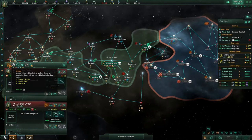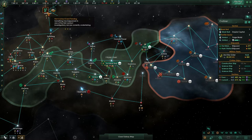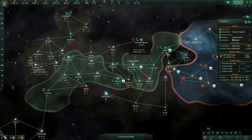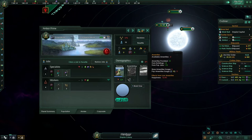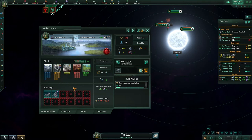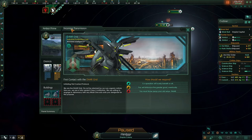We're going to merge these fleets — that's 20 out of 20, we can only get four more. We've got a slave revolt on Ambor Prime; this is likely due to the lack of amenities here. What we're going to do is create a planetary administration — hopefully we'll be able to unlock our next slot with that. And then we're going to create an amenities building.